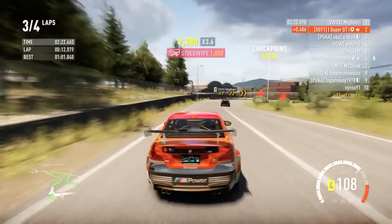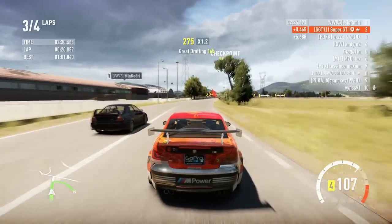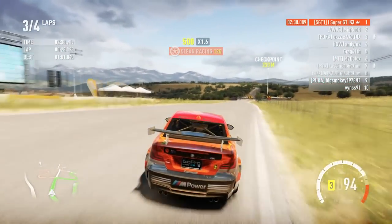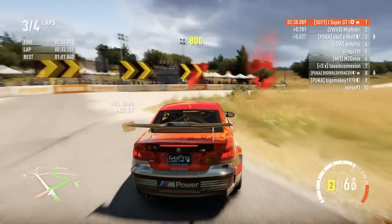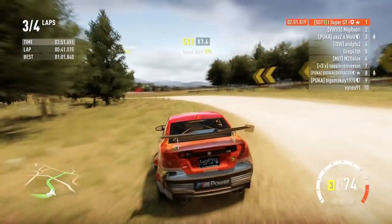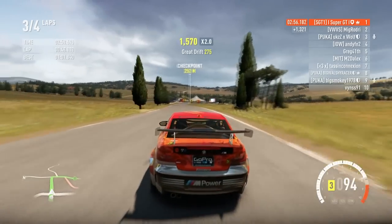Weaknesses — I would say the high-speed cornering. Going around very fast corners it has stability, but it doesn't turn so well, so just be a bit careful around very fast corners. The top speed is also a weakness — it doesn't have the highest top speed and it takes a long time to get there. But in online races or even single-player races, there aren't many really long straights where you'll need a very big top speed, so that isn't too much of a worry.